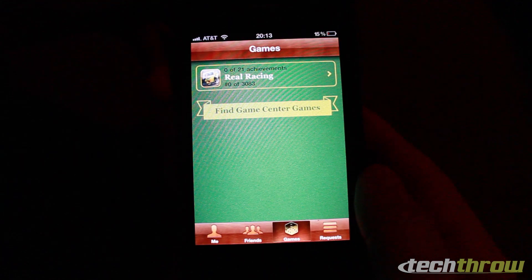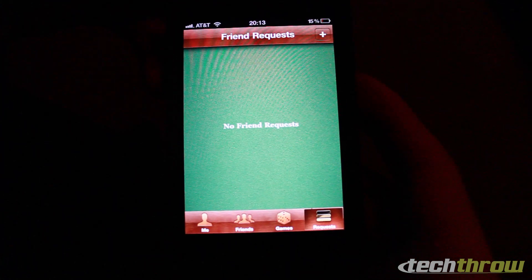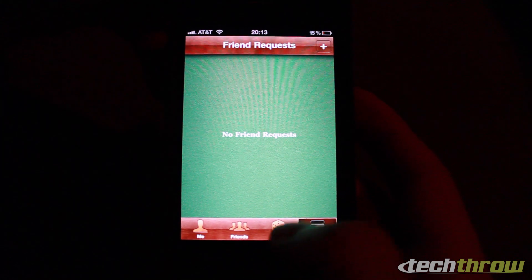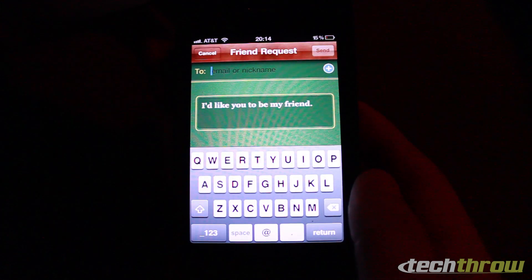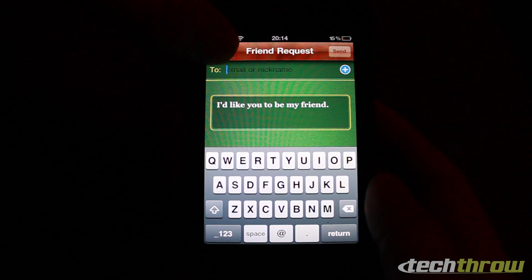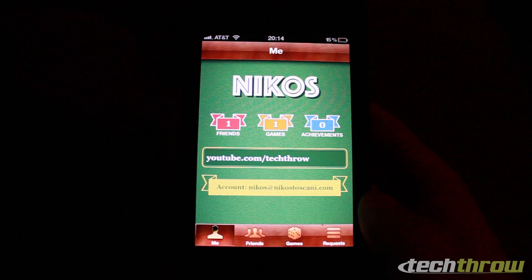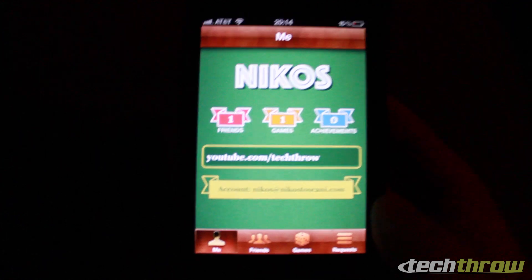On the games tab you'll see compatible games that you have. Under requests it will show your friend requests, and you can request somebody else by clicking the plus sign. You can enter their email or nickname — if you'd like to add me, there's my email and nickname, so go ahead and add me if you'd like and we can play some games together.